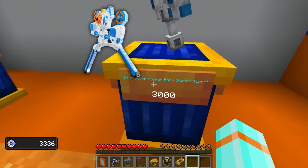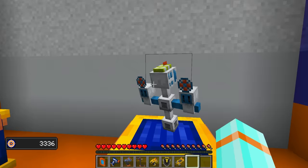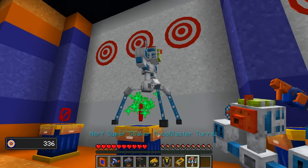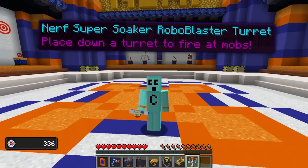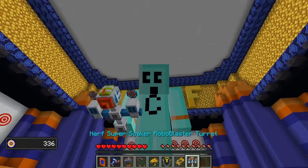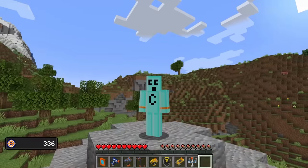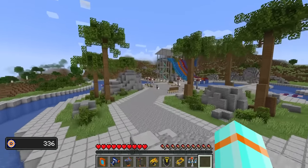The Nerf Super Soaker Robo Blaster Turret. That's too much, that's too many names. But regardless, I'm gonna buy you. This thing is crazy looking. Place down a turret to fire at mobs. It's a Super Soaker though, so it shoots water, right? Hope you brought your floaties, gentlemen. Looks like our next challenge is at a water park.